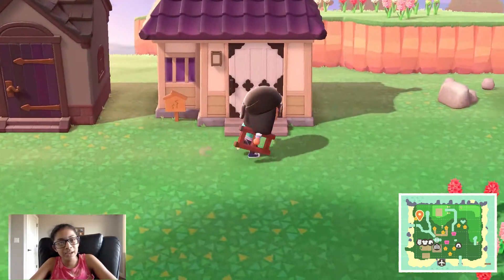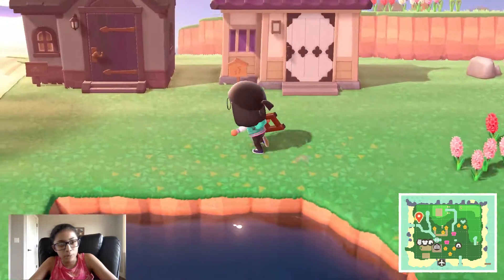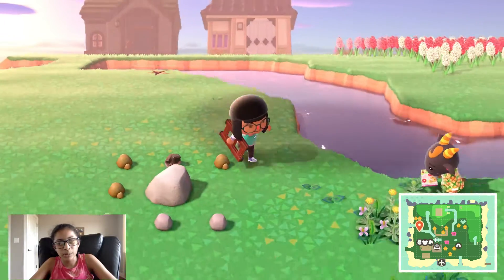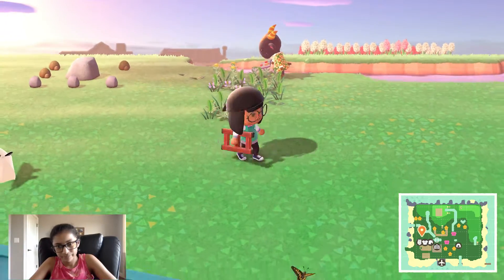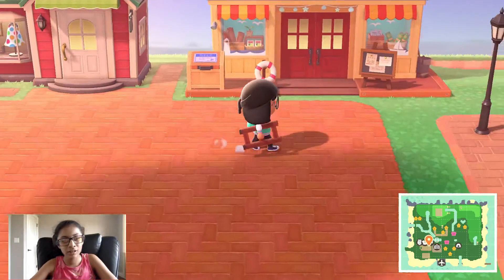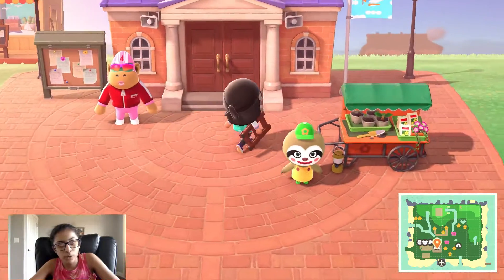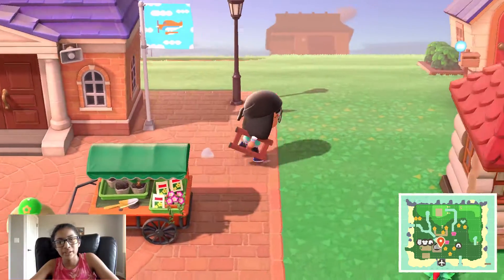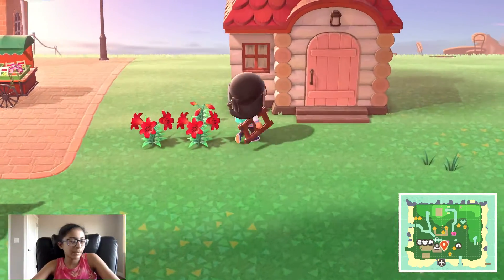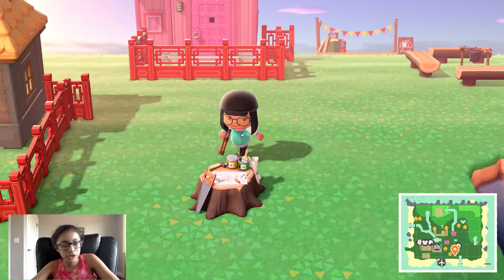This is Nan's house and this is Annalisa's house. I'm planning on moving these houses soon and making a little spot for all my residents. I might move my own house as well. I still have a couple more home loans to pay off, so I'll pay those off first and then move. I also have Dom, Rocket, and Coach's houses here.